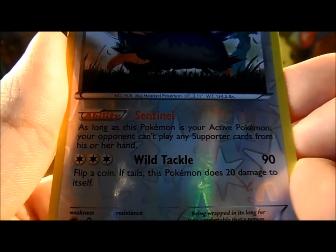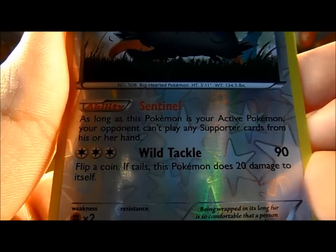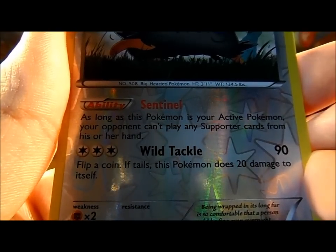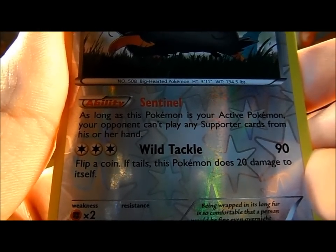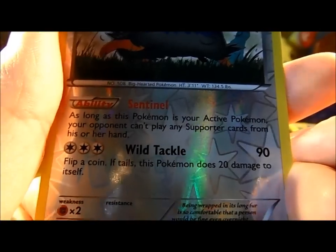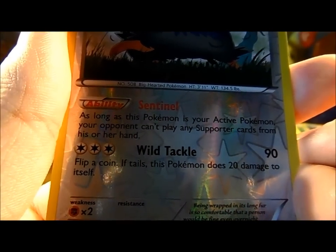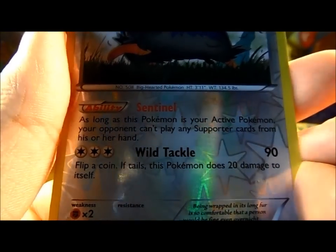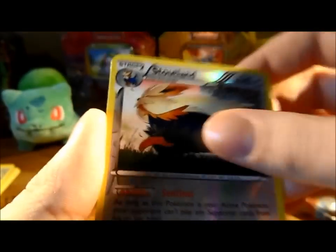What does Stoutland do? I haven't seen this card before. Sentinel - as long as this Pokemon is your active Pokemon, your opponent can't play any supporter cards from his or her hand. Well, that's annoying. But it's got 140 HP, it's not too bad I guess. Wild Tackle - flip a coin, if tails this Pokemon does 20 damage to itself. It does 90. So it's not too bad. Nice reverse.